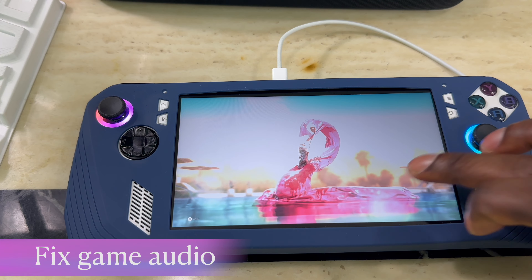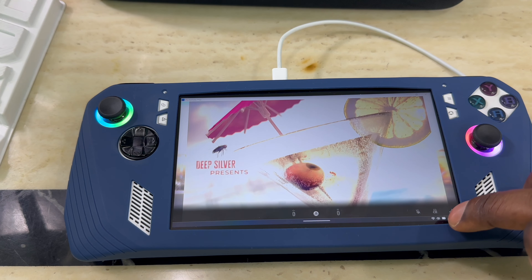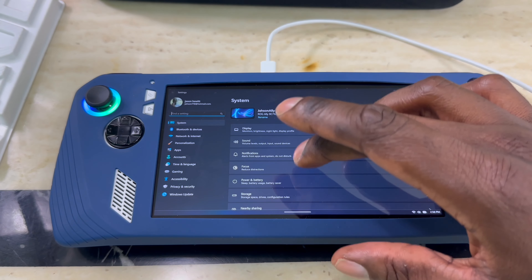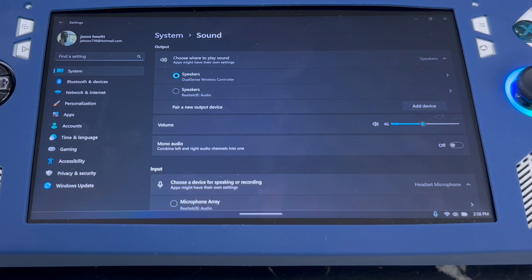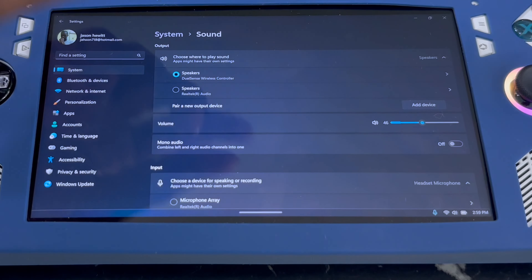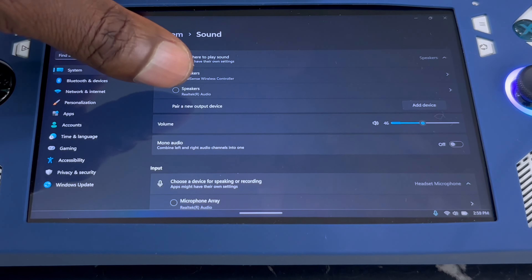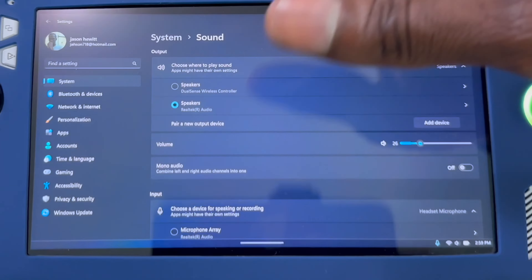To fix the sound, make the window smaller again, then go down to Sound. Press it, hit Settings, go to Systems, then go to Sounds. From there you can switch between speaker and headphones — you can plug your headphones directly in and listen like that, or select speaker to get audio through the speakers.